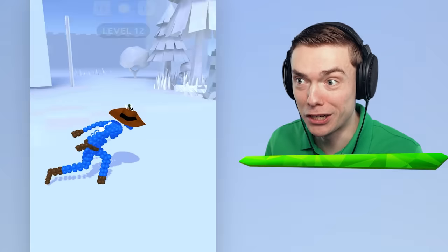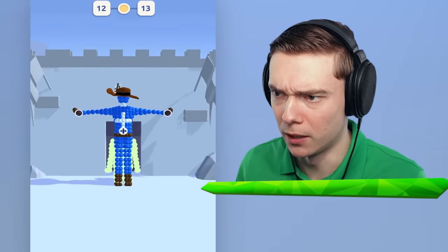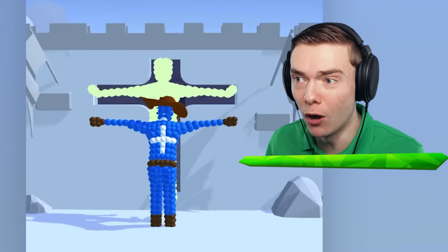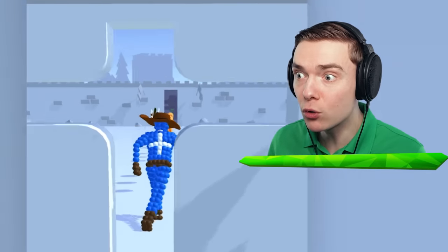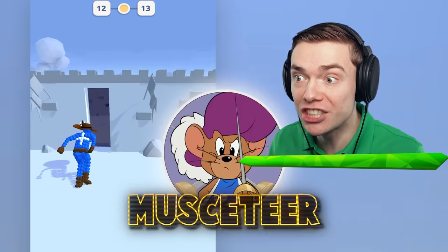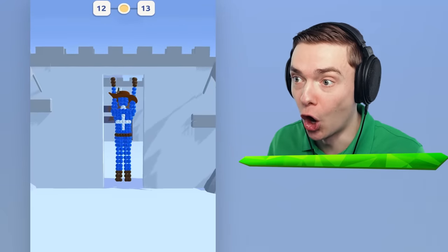Oh wait a minute, what is this? Oh wait - I remembered this from last time! We gotta go through the walls! Ooh, a cross! I have a cross on my back! Wait a minute - this is not a cowboy! This is a musketeer! That is so cool!